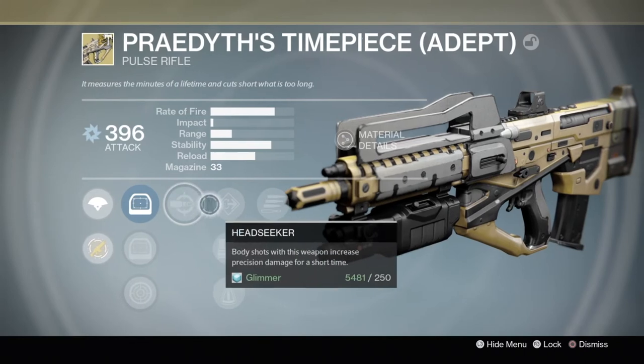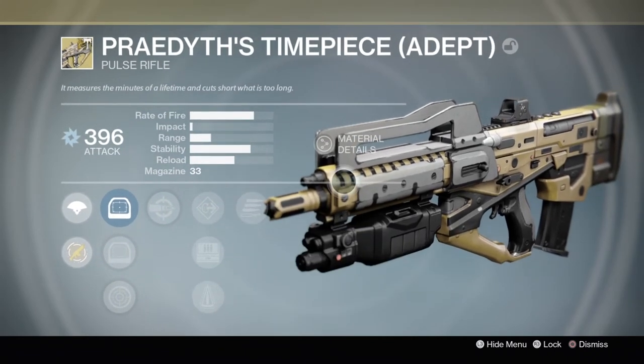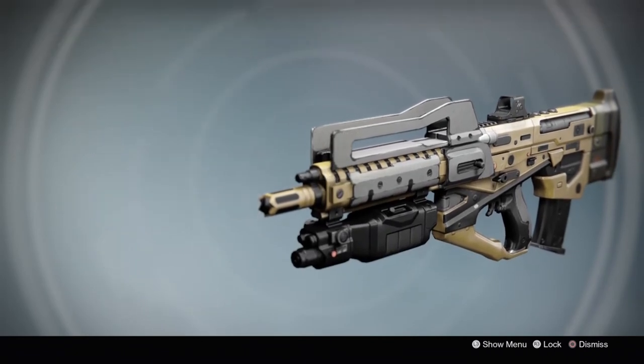I also got the Atheon's Epilogue Adept for completing the Templar Challenge Mode — it has Glass Half Full, Persistence, and I have it on perfect balance. And I got the Praedith's Timepiece Adept for completing the Atheon Challenge Mode, with Secret Round, Head Seeker, and perfect balance. This is a very good Pulse Rifle and I'm very happy to have gotten it.